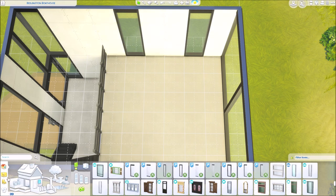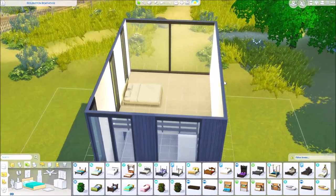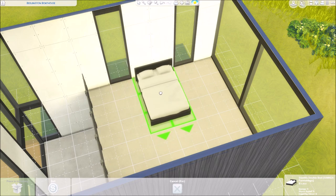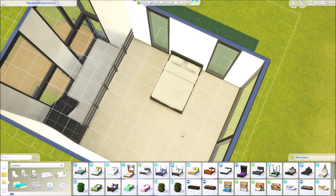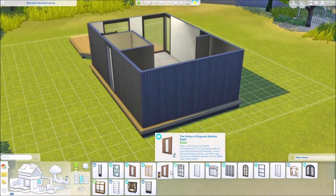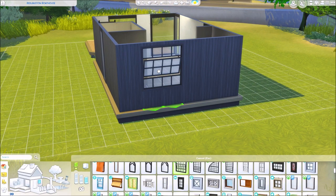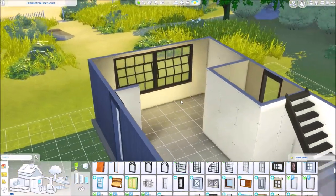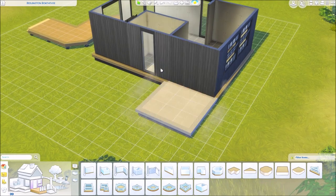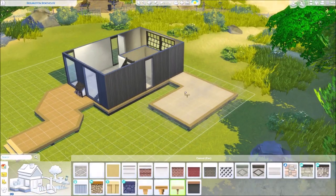This is where the bed would be and I don't like putting a bed right in front of a window like this. I like to make sure there's enough area around it so your Sims can move around and get up without routing issues. I'm going to use these mosquito windows at the back to add some more light. I think we will also add another little deck area — kind of like a bridge to it — similar to the front. So I'm just going to copy some stuff over.